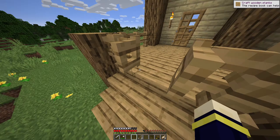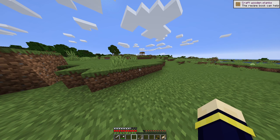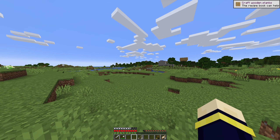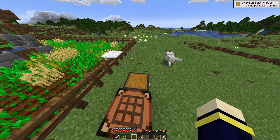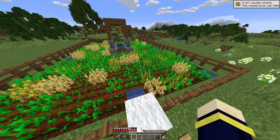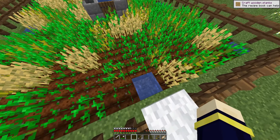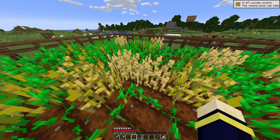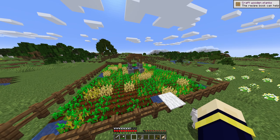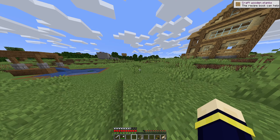Let's go check out the farm. Make sure you guys drop a subscribe and leave a like — it helps the channel so much. Our dog is coming with us. I found this dog yesterday in the video — I found a bone, tamed it on the first try, and the rest is history. This is the food area with seeds and wheat. How the farm works is I click a button and water comes out, flushing all the wheat. There's also another older house over there that I'll show later.